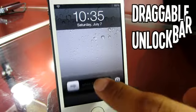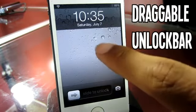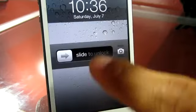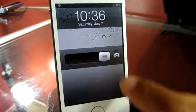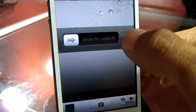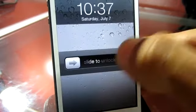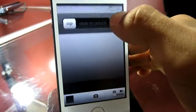The second tweak I've got for you guys is called Draggable Unlock Bar. You can find this one in the Insidio repo for free. It allows you to drag your slide-to-unlock bar wherever you want. You may be asking how this tweak is helpful — well, if you have widgets on your lock screen due to other Cydia tweaks, this moves the bar out of the way. A cool thing is that it doesn't disable swiping up to view your camera — you still have the ability to do that.